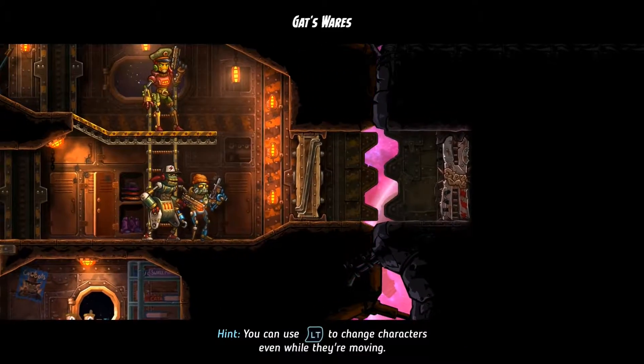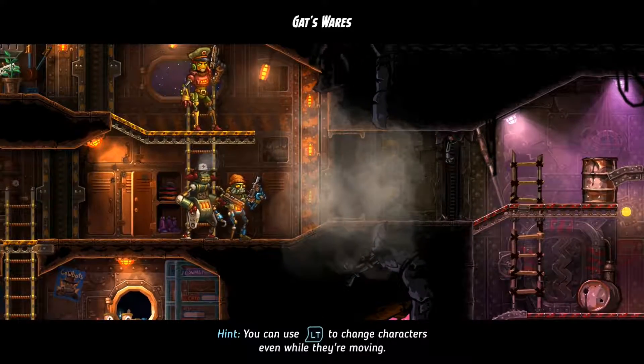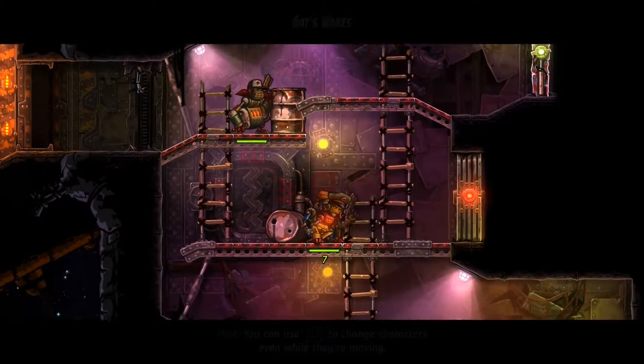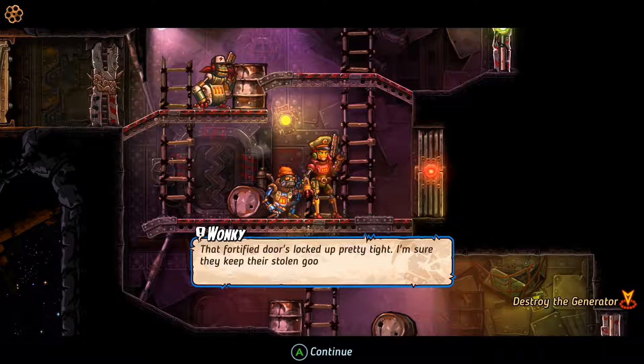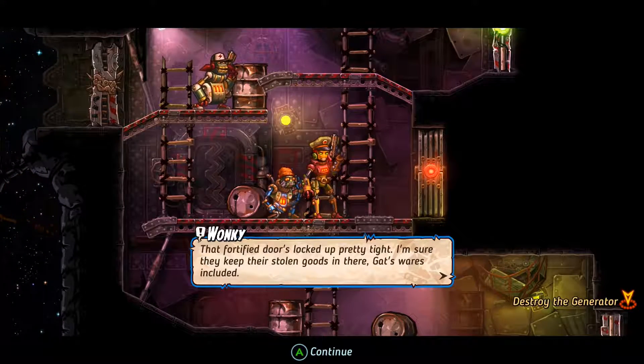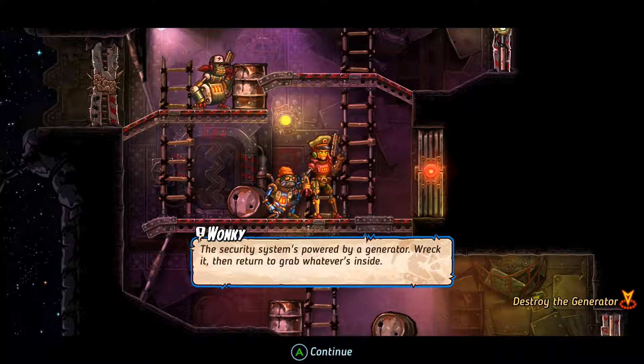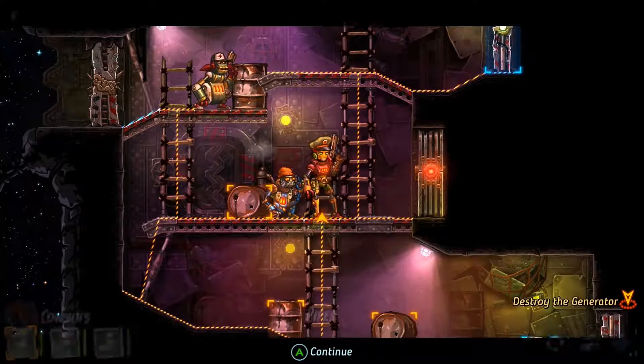Hint: you can use L2 to change characters even while they're moving. Okay, that might be nice to speed things along. That fortified door's locked up pretty tight — I'm sure they keep their stolen goods in there, Gat's Wears included. The security system's powered by a generator. Wreck it and then return to grab whatever's inside.